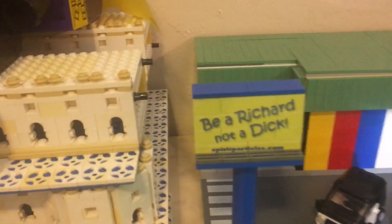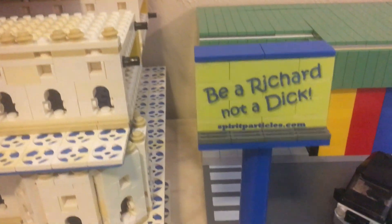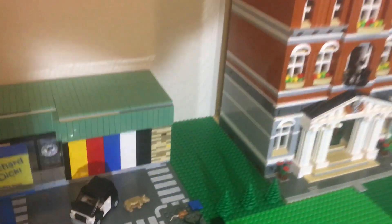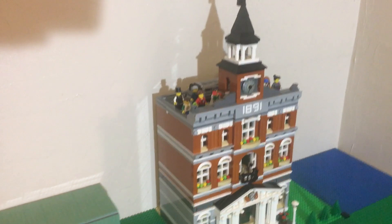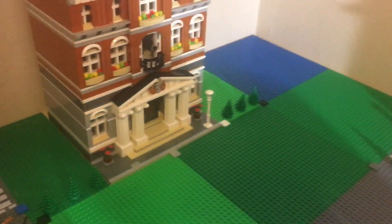Did I show you the sign that D made? 'Don't be a Richard' — or be a Richard's friend. And there's the golden pig that he gave me. Town hall — Haley gave me, traded me. And then Brickjams gave that to Brittany.